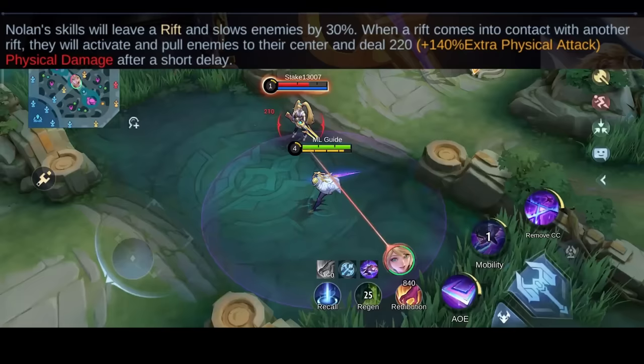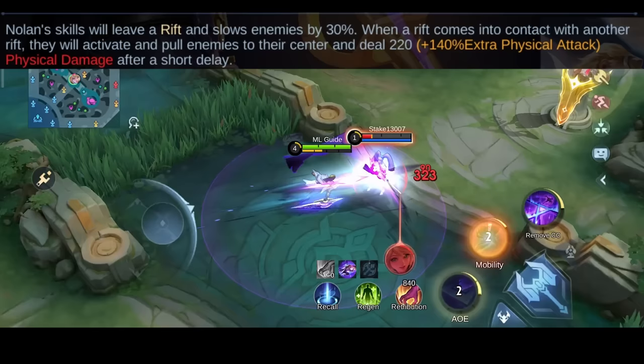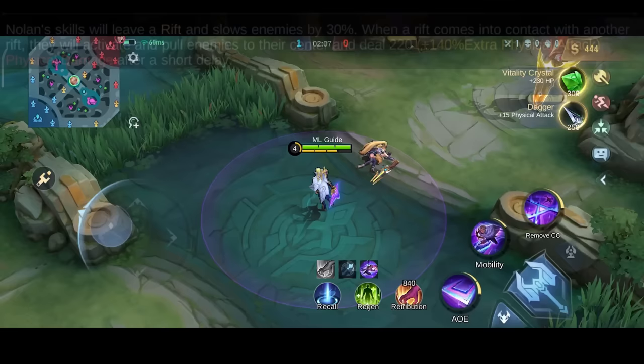The scaling with 140% extra physical attack is quite high, so items with physical attack are needed for him. Each time you hit an enemy hero or creep with a rift explosion, you restore 15 energy.